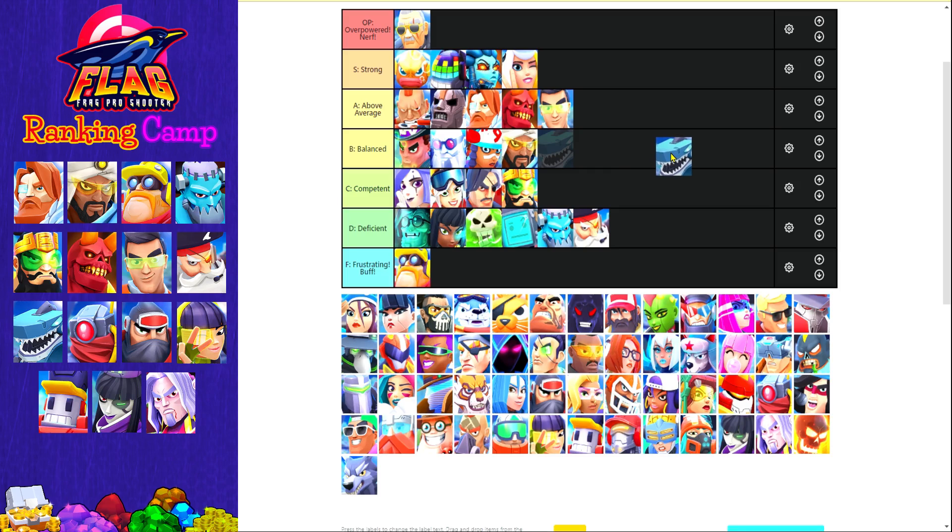The next camp card is Mechalodon. He certainly leans on the stronger side of the spectrum so in my opinion he's certainly above balanced, but just like Captain Polar and Inferno, this meta and the current two maps are not too great for snipers. It's also notable that he has one of the best special abilities to deal with crowd control, but still for me he's not going to rank higher than above average.